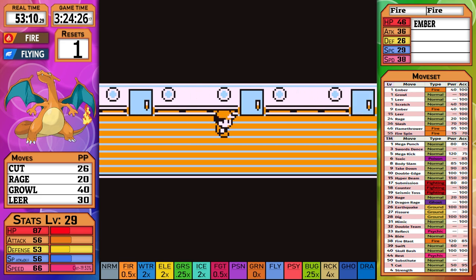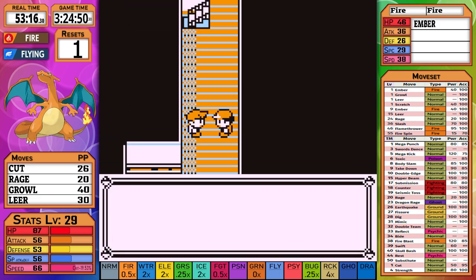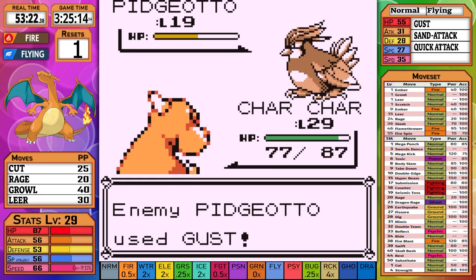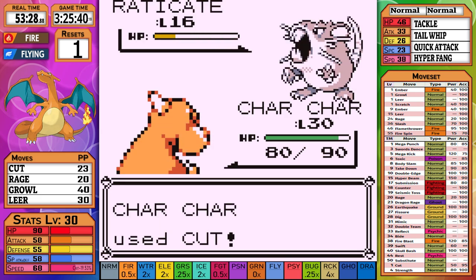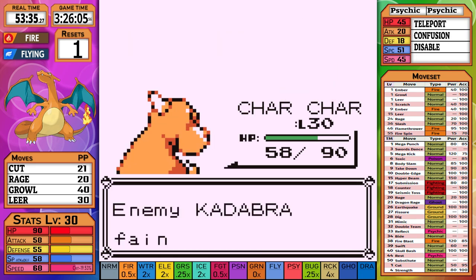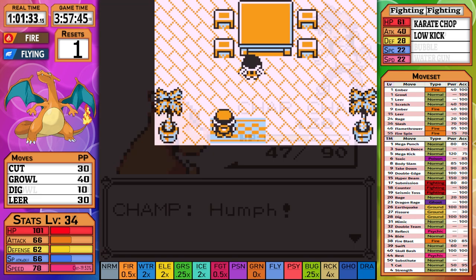I decide to fight most trainers along the way, knowing how difficult Misty is going to be. Before long we stumble our way to SS Anne and run into Rival 3. I wish I could have been more excited with the move selections, but once again it's all up to Cut to bring us through. It's a little surprising to see the rival still using potions at this point. Raticate is next — Hyper Fang does a little damage, but at level 30 there's not much it can do. Kadabra gets KO'd, Wartortle is next and manages a bubble, but another crit helps us get through with relative ease.